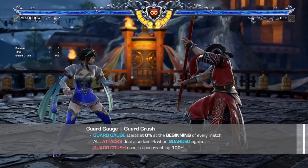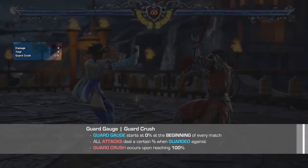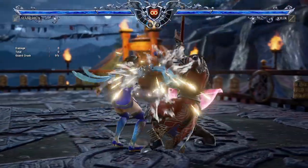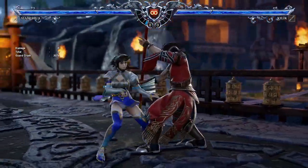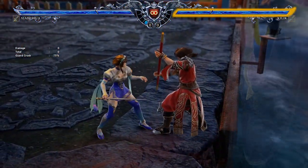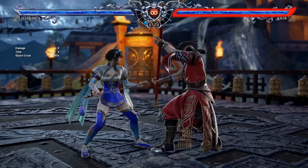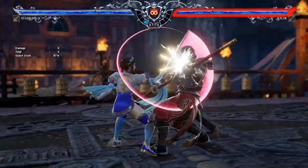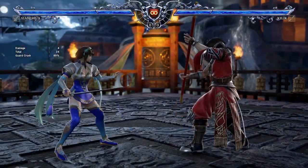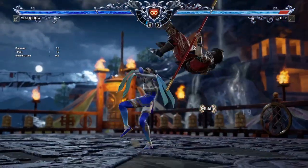At the start of every match, your guard gauge will be set at 0%. As you begin to start guarding attacks, it will slowly put up towards 100% resulting in a guard crush. While the guard gauge is not normally visible, you can visually tell when you are near the 70% mark when your life bar begins to flash yellow. If your life bar begins to aggressively flash red, it means you are on the verge of reaching the 100% limit and guarding any more subsequent attacks will result in you getting guard crushed. The player getting guard crushed will have their guard state completely broken, opening them up to any follow-up attacks.